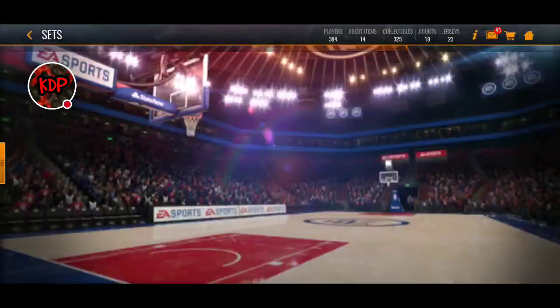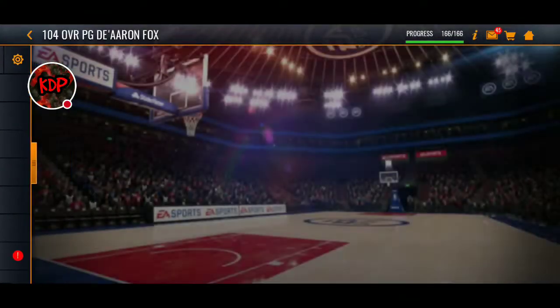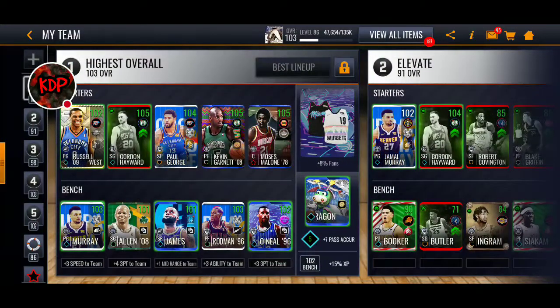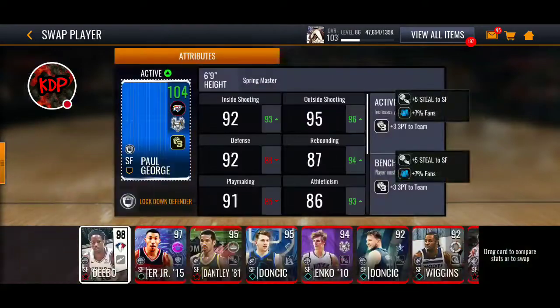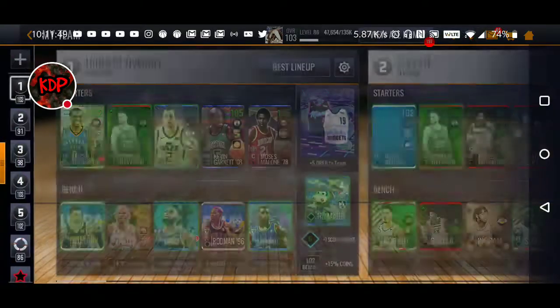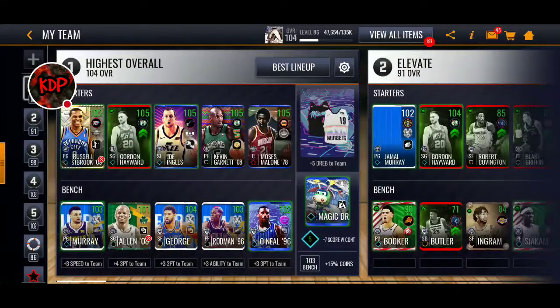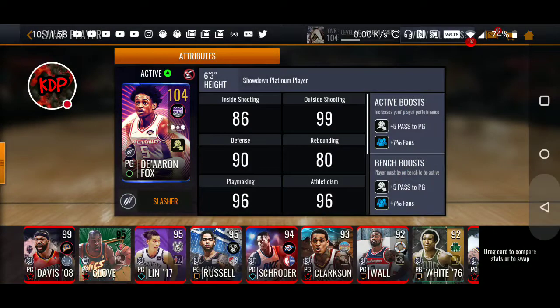Then we're going to go down to the De'Aaron Fox — 104 overall point guard De'Aaron Fox. Right now we've got a 102 Russell Westbrook. We're going to go over to my team and throw Joe Ingles into the starting lineup, and throw Paul George on the bench. So we're still getting our boost.